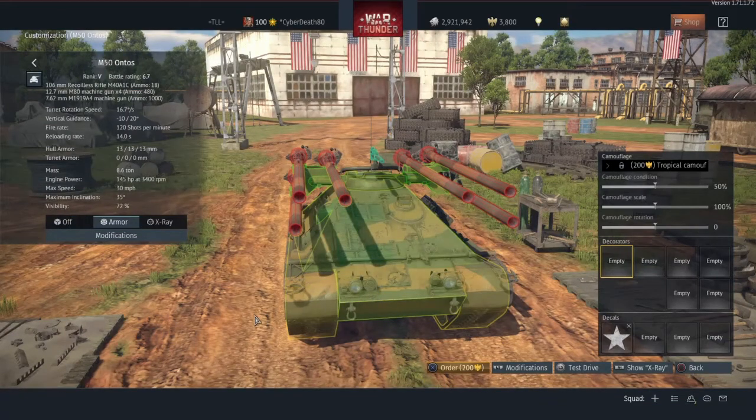Now it is a pretty nippy tank — 30mph — and it is pretty low profile, so you can get away with being quite sneaky, and you'll have to learn to be sneaky. If you've played the Type 60 for the Japanese then you'll have a feel for this already. It plays a very similar way.